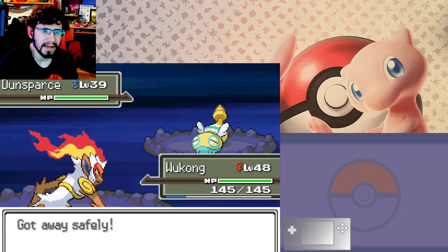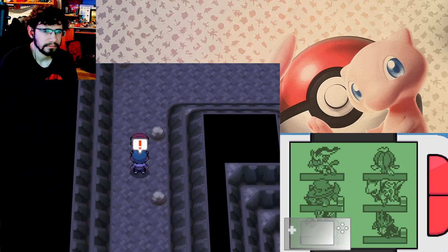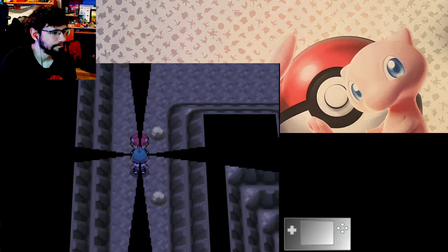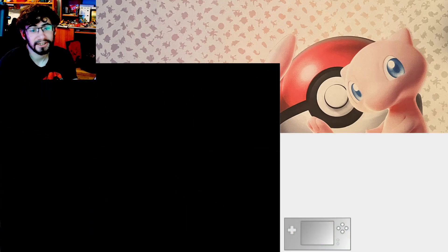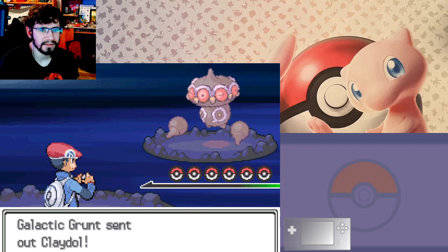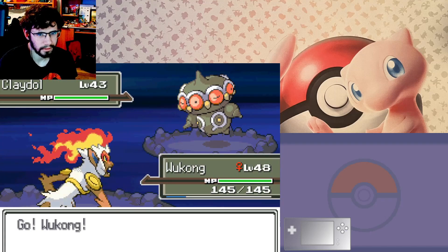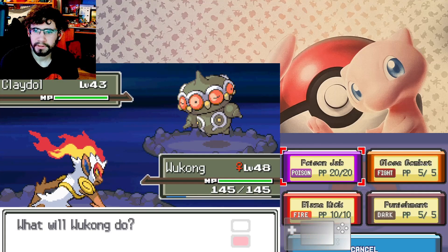I might speed up for wild encounters, but I'm gonna be fighting a whole lot of Galactic Grunts because they're like, 'Oh hey, let's protect Cyrus as he creates a new world order,' because we're fanatics.